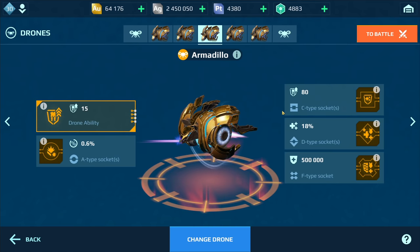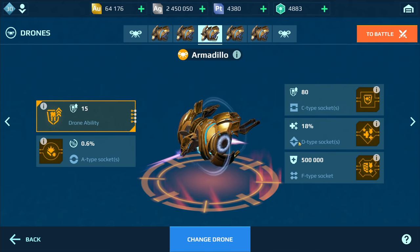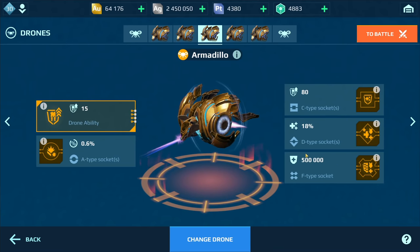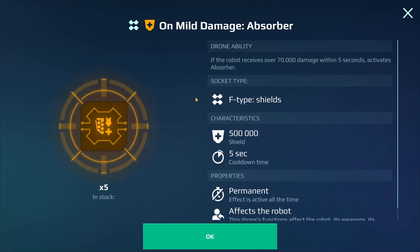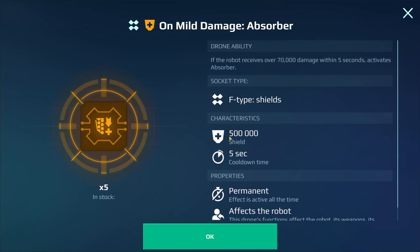Here's extra information on Safeguard — we have a circle chip slot, square, diamond, and shield. The circle is an effect chip. The square is a suppressor, which is defense. The repair unit defense covers the square slot. The diamond is healing — on mild damage, fixed percentage. This one's interesting: on the live server, the on-mild-damage absorber shield is up for about five seconds. I'm noticing they have 500,000 here — I'm assuming it means you can absorb 500,000 damage and then it shuts off.